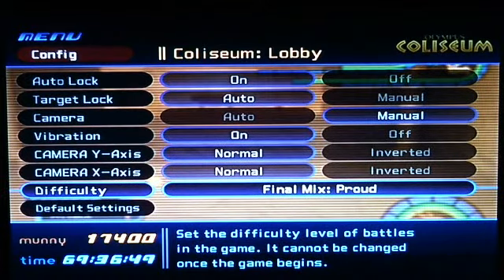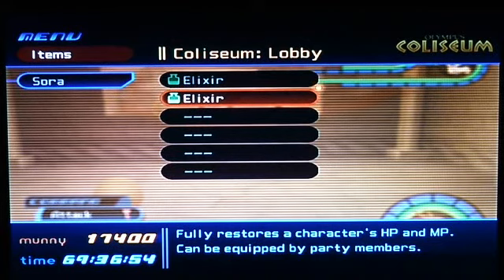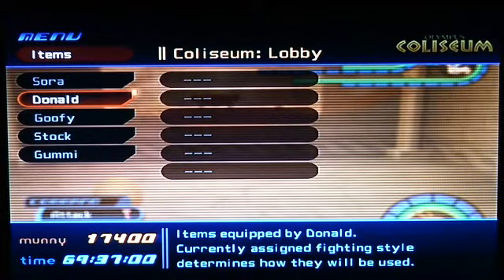Basically, here's the difficulty — again you don't need to show this extra stuff, I'm going to do it in case people want to see. I put two electors on Sora; mega electors work just as well as long as you have something to fully restore your magic, and Donald and Goofy don't need anything.